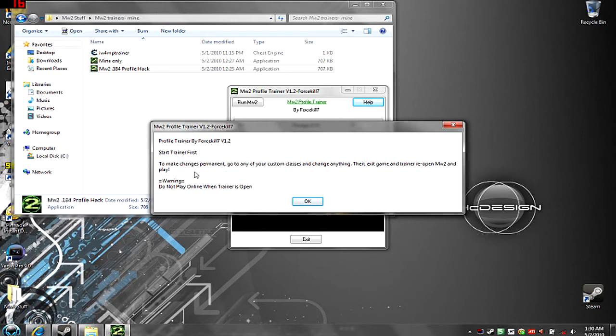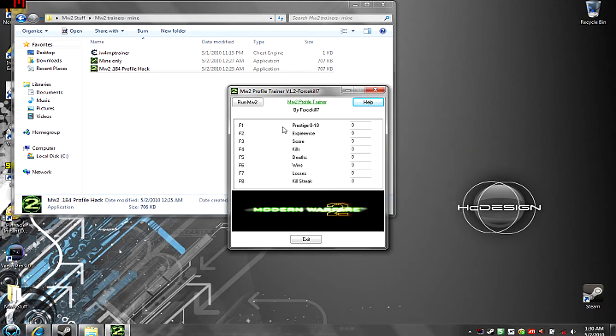All you do is hit the hotkey button when you're using this and it'll change. And it'll — when it turns red is when it activates. So this is it.